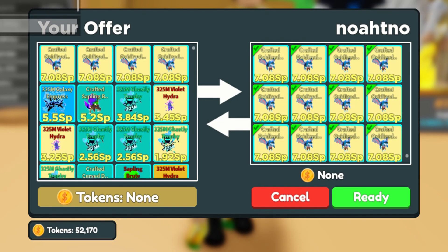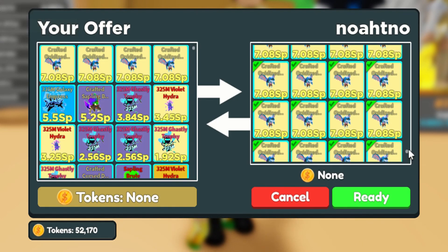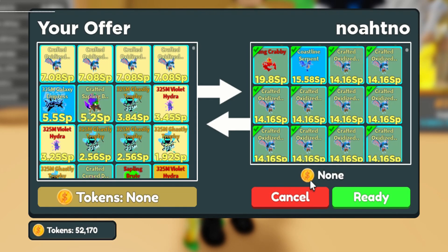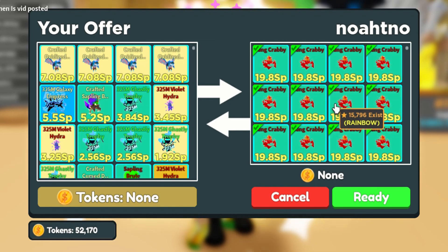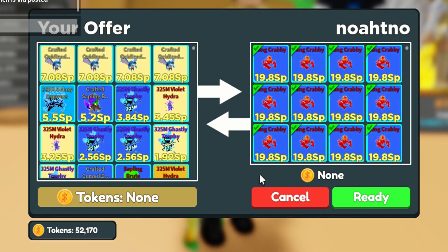He'll definitely click the golden crafted pet — nice inventory! There you go, the inventory of the top two player in Clicker Simulator Roblox. He has a YouTube channel called Exotic One — I'll put the link in the description below, so make sure to check him out.